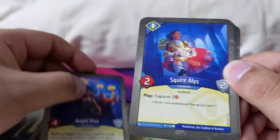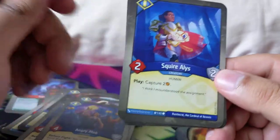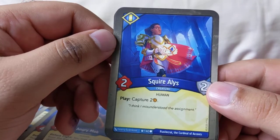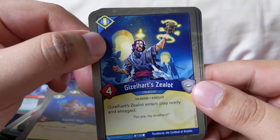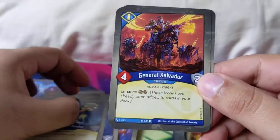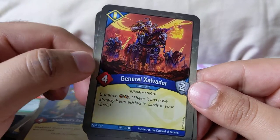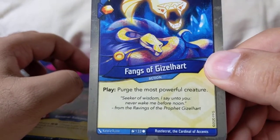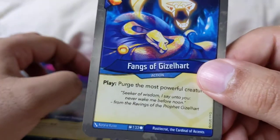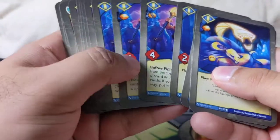One, two, three — three Angry Mobs! I wonder what the point of that is. Hmm — cycle decks, that's interesting. Squire play: capture two. Kill Zealot, Kill Zealot, Kill Zealot. And display ready, General Zelvador enhance — there's the first leader! Purge the most powerful creature. So we've got a cycling deck — that's an interesting combo here.